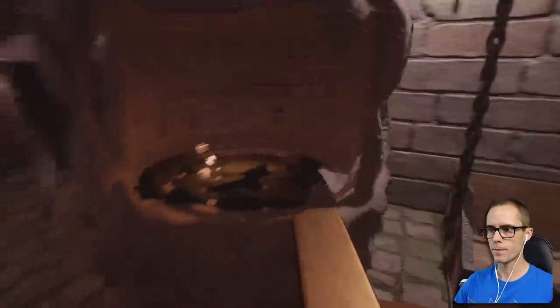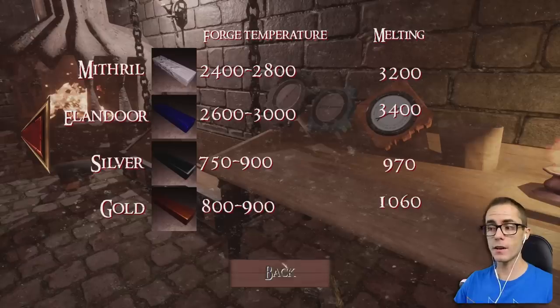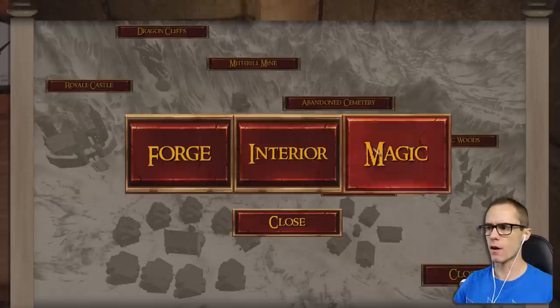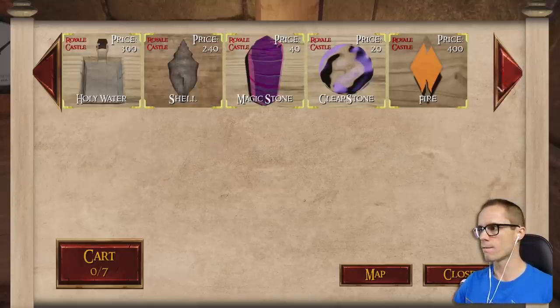We've got our piece of gold. What temperature does gold have to get to? Gold: 800 to 900. So not very hot at all. While we wait for that, let's see if the materials we need have finally arrived. We've got holy water, shell, magic stone, fire.